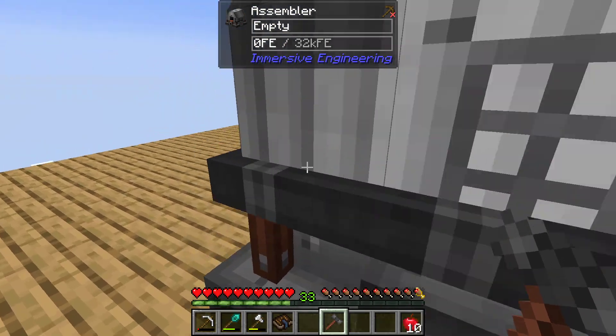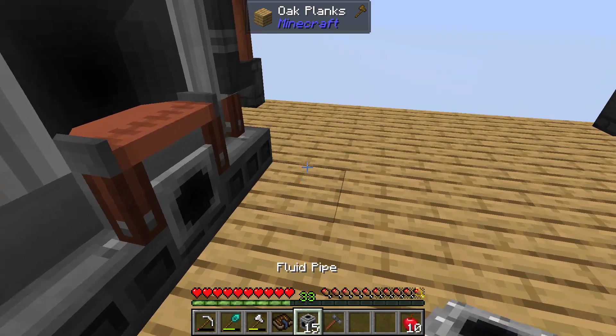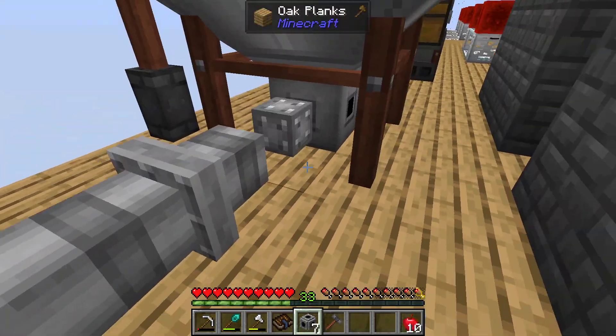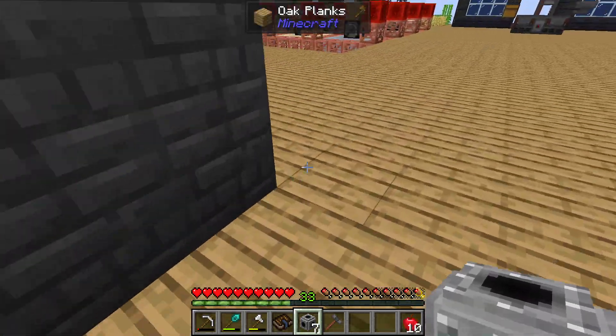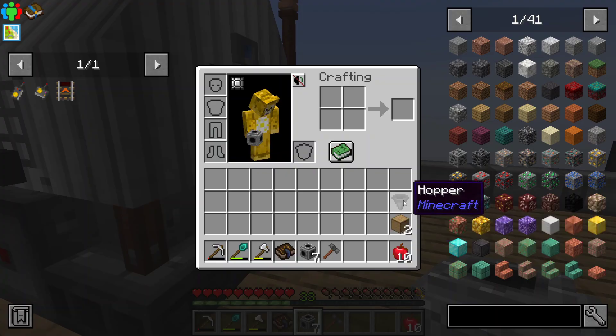So input side here, output side over there. Let's grab the pipes first — they need to come right along there. I need a redstone signal for that, which I forgot to bring, but let's have everything else set up in case I forget.